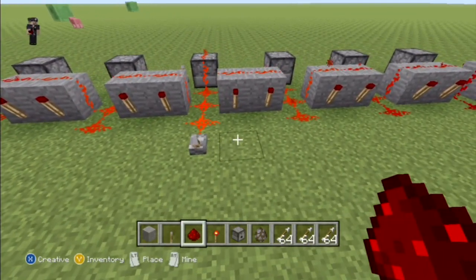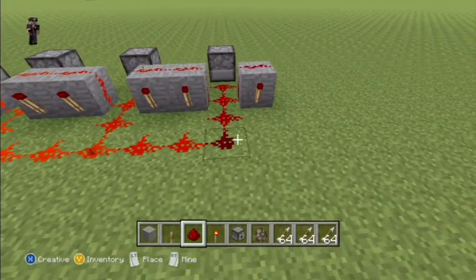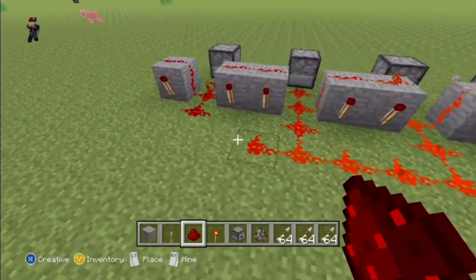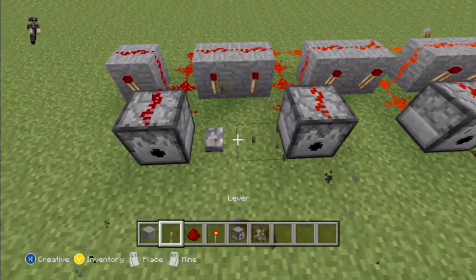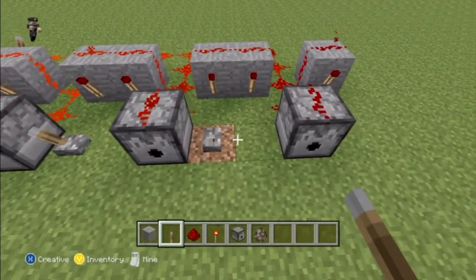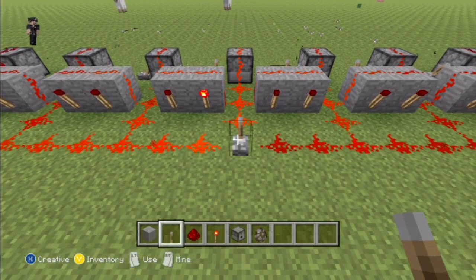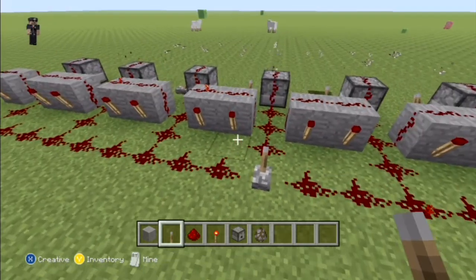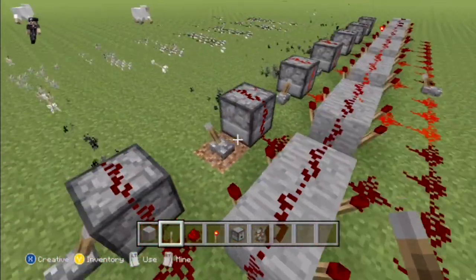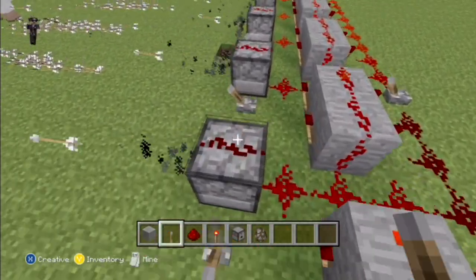Once you do that, you do the same thing — set up all the redstone and all the redstone torches. I think if it's any longer than this, you might have to use repeaters to strengthen the signal. I think this is as long as you can get it. I don't know any more efficient way to do this other than to manually turn the lever on. So you turn the lever on and you can see they're already shooting. They'll shoot like five at a time.